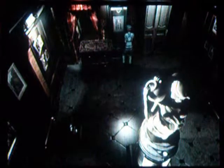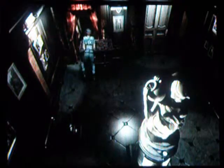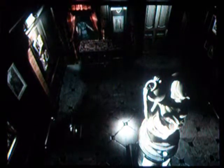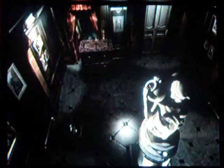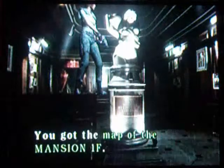But first, we have to get this map. This door right here is locked — we need the sword key to get into it. And as you can see, there's something shiny inside that statue's urn there. So we're gonna just push the dresser — whatever the fuck this thing is — back over here, get on top of it. There's a map of the mansion first floor. Take it. And now we have the map of the mansion floor.